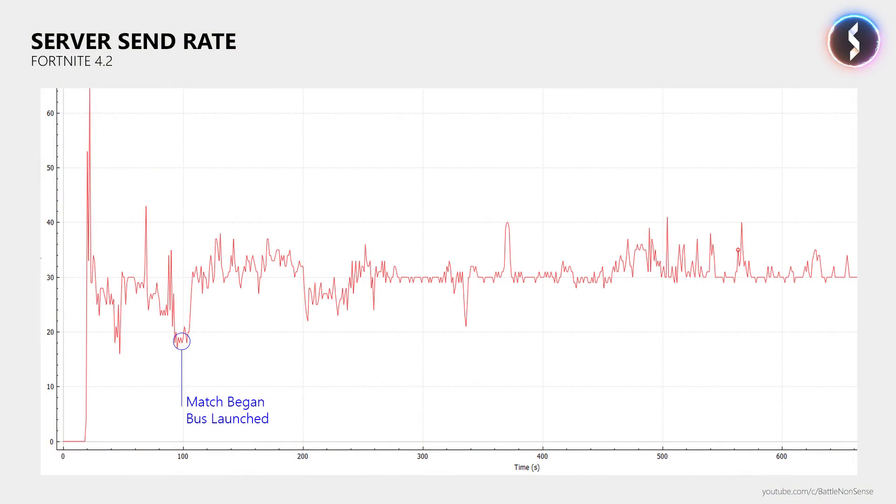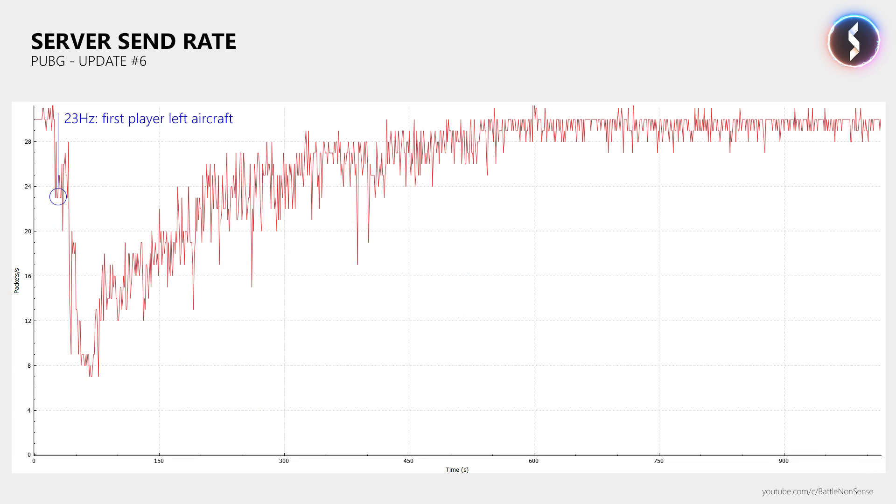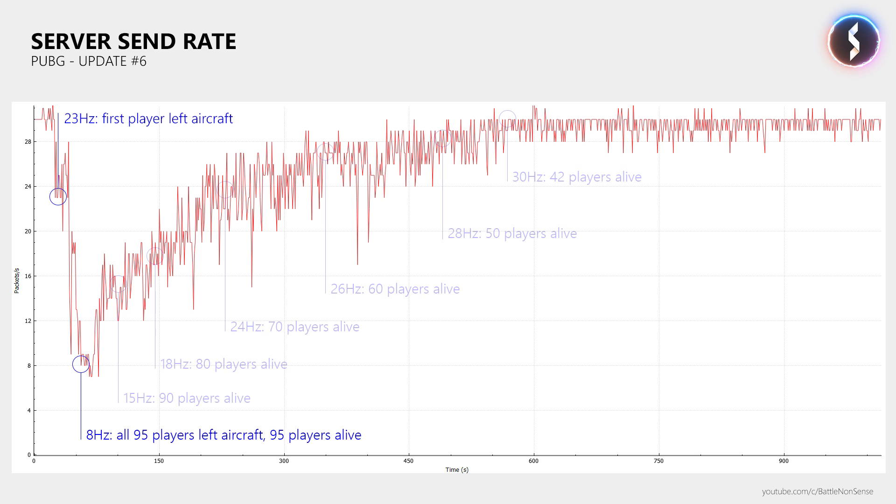When we take a look at the network data from Fortnite, since patch 4.2 the server's send rate mostly stays above 30Hz, no matter how many players are alive. In PUBG on the other hand, the server's update rate is still strongly affected by the number of players running around on the map. Before update 14, the server's send rate would drop down to 8Hz when the match began, and then slowly increase as the player count dropped, eventually reaching a maximum send rate of 30Hz.